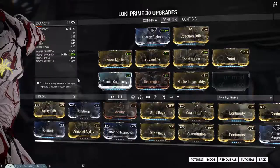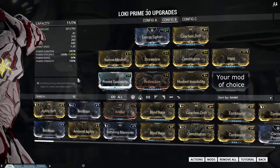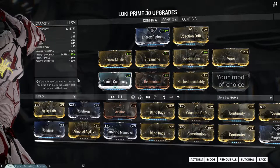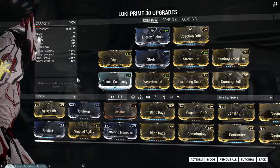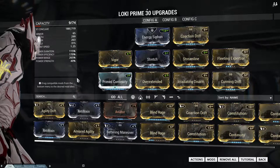Most Loki players usually revolve around two different builds: one focused on invisibility, which looks like this, and another one focused around Radial Disarm, which looks similar to this. You can do a mix of both, but it means you won't be that effective overall.